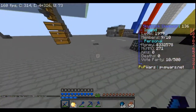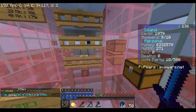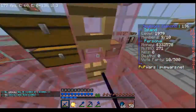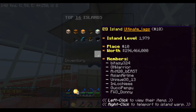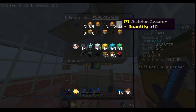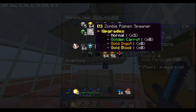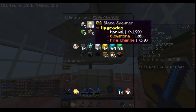Let me go to /is warp Ultimate — you can see our island. This is where our iron golems are: one, two, three, four, five IGs so far. In here we have a lot of blaze spawners. If I do /is top, we're in 10th place — worth 296 million dollars, and we have close to 200 blazes because Nether is enabled. Ultimate stayed on for an hour and grinded up to 200 blaze spawners — yesterday we only had 13.